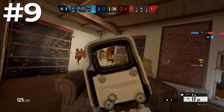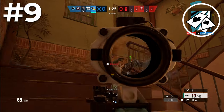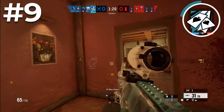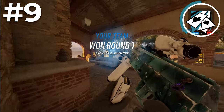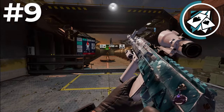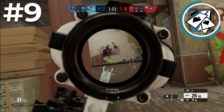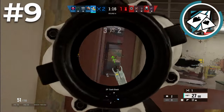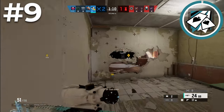Coming in at number nine is Ace, the first and only hard breacher on this list. As a hard breacher you usually need teammate support, and in solo queue that support either won't be there or won't be great. But with Ace you can negate some of that because of how easy it is to frag out with him, mainly due to his primary weapon the AK-12 — fast fire rate, high damage, and very easy recoil. If opening a wall isn't working out you can use it as a distraction to frag out, making Ace the best solo queue hard breacher.